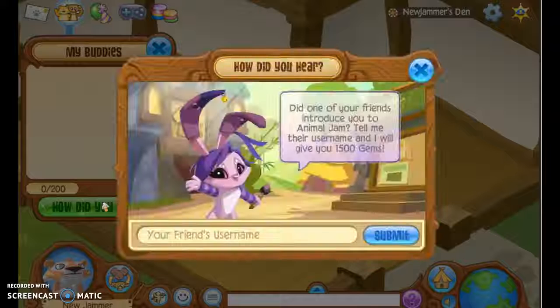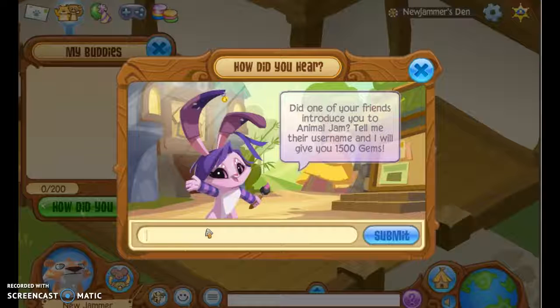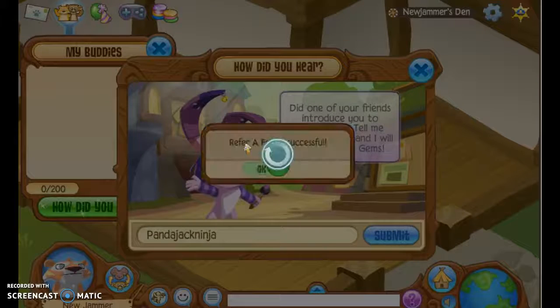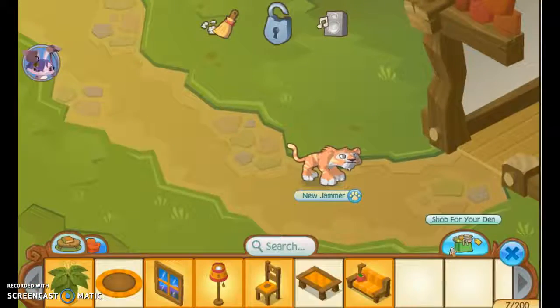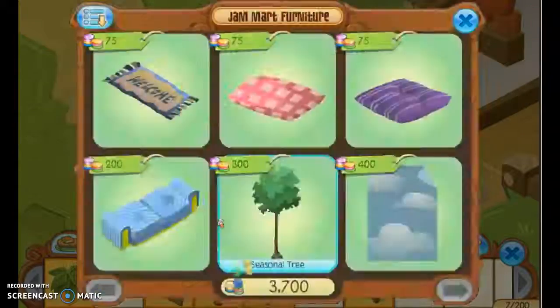All you got to do is go to — can you type in your own username? So, you type in your username, like I did. I typed in my username, PandaJackNinja. You'll also get 1,500 gems. And you can spend them all on this stuff.